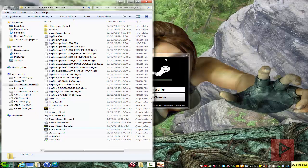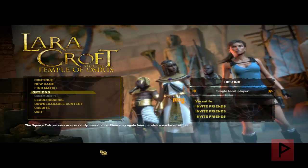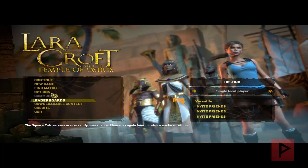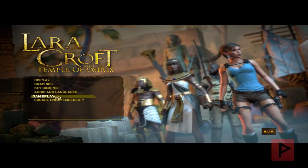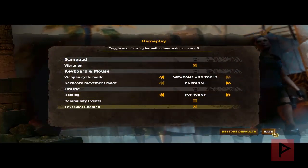I'm going to go ahead and start the game and let's see if there's anyone hosting a game right now. Here we are at the main menu of Lara Croft and the Temple of Osiris. First thing you want to do is go to Options and then go to Gameplay. Under the online section for hosting, just make sure it says 'Everyone.' It couldn't hurt, and we should be good to go from there. Click on Back.